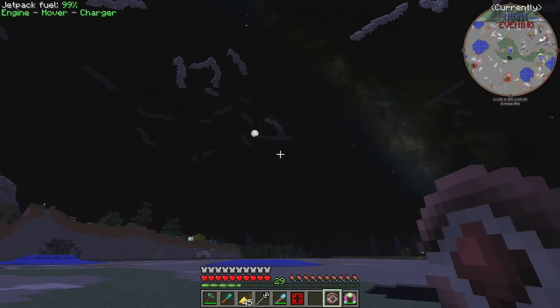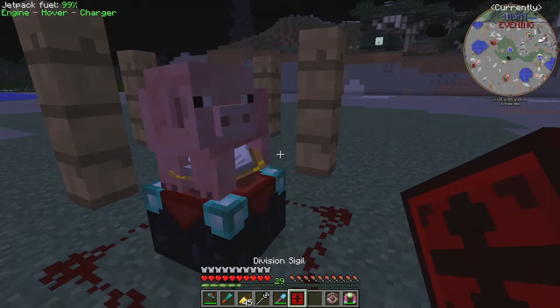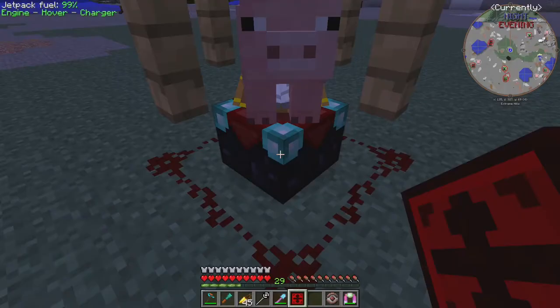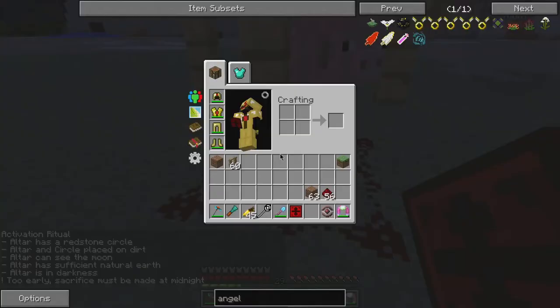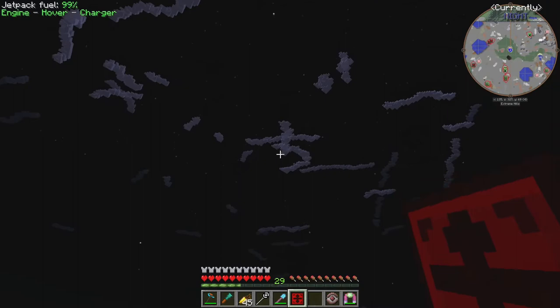It's a little difficult to tell when the moon is overhead because of this mod — we don't have the vanilla Minecraft day/night cycle. The sigil will start to glow once we can do the ritual. Right now it says 'too early, sacrifice must be made at midnight.' The clock in the top right switches from evening to midnight at some point.